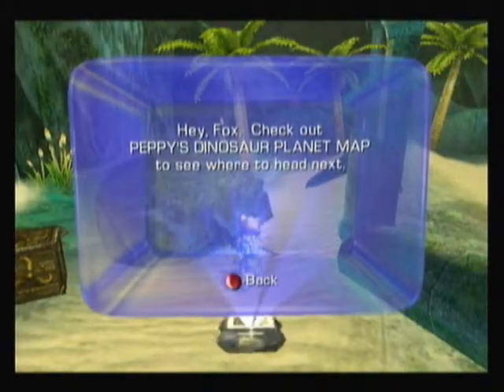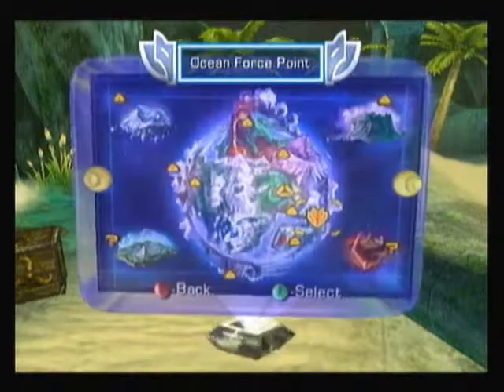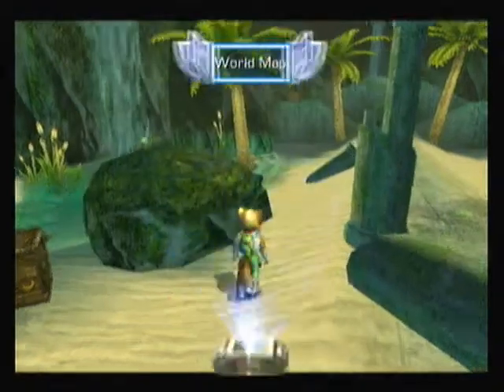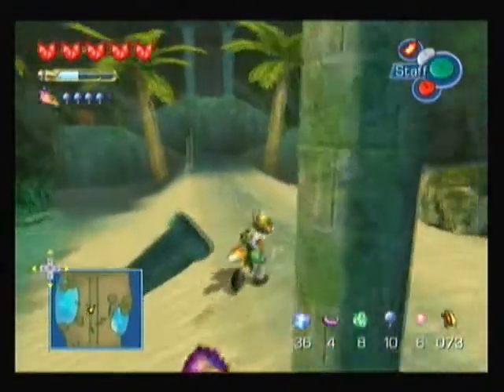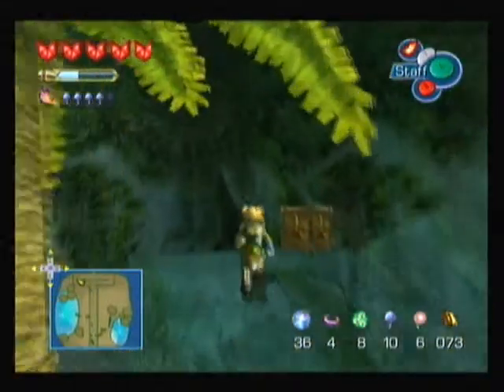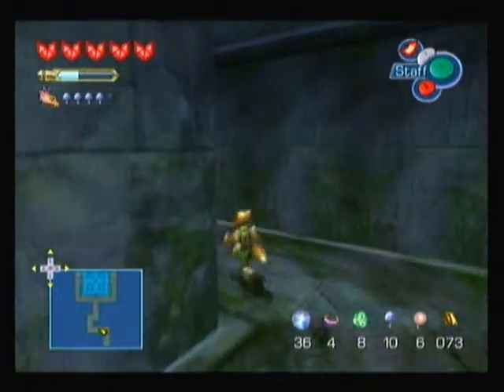Yeah, let Slippy tell us where to go. Come back when you need me. I never needed you. Hi Fox - world map downloading. There's your answer. We need to go back to Thorntail Hollow again. Something does happen on the way there this time, but it's not until Lightfoot Village, so I'll just see you there.